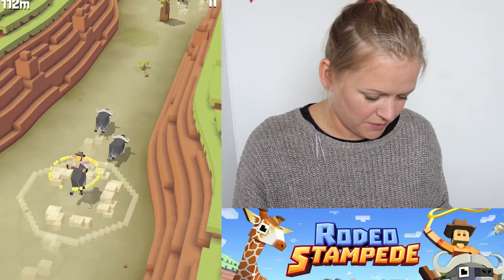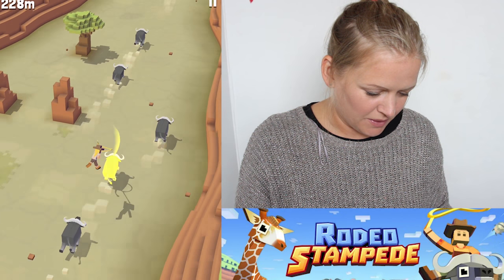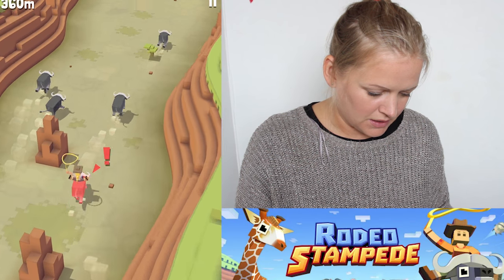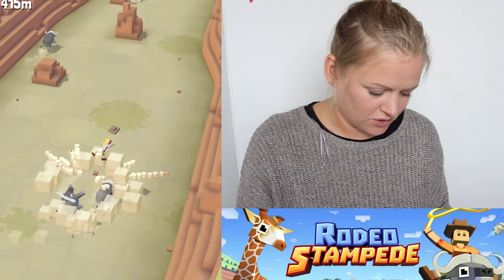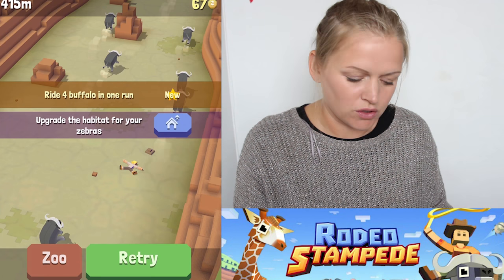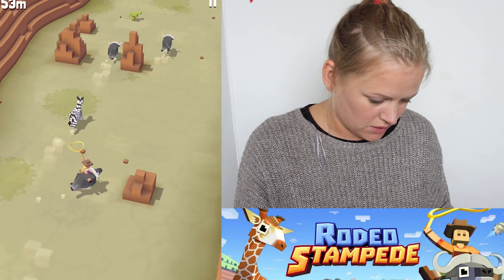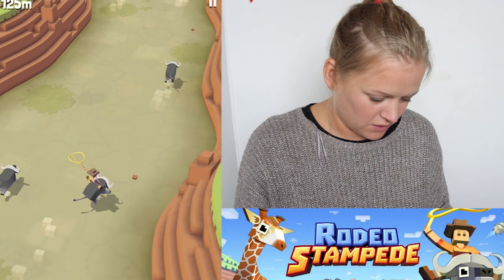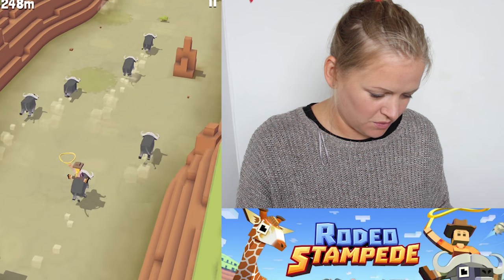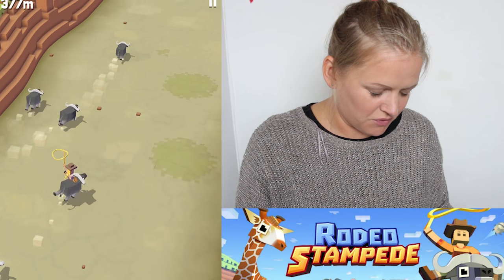We're on buffalo - is this a buffalo? I think so. I just took my finger off then by mistake, oops! Luckily it all went well. So far we have a buffalo and a zebra. He's going mad, so we'll jump off him and try to get onto something else - we crashed! Ah, ride four buffalo in one run - that's a new challenge. Okay let's have another go. Four buffalo, so one... that was close. Let's try and catch him - caught him! Yes, we rode four buffalo!